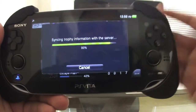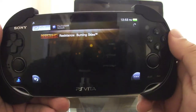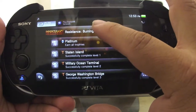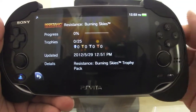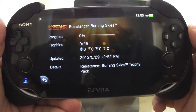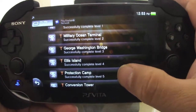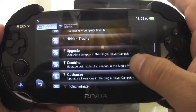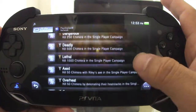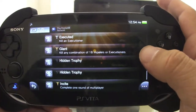I heard that the trophies here are easy to get and it's easy to platinum. Right now we've got 25 trophies — 0 out of 25. The trophies look pretty normal: complete level 1, level 2, level 3 — those are very easy. Upgrade a single weapon in campaign, kill 500 Chimera in a single campaign — not bad.